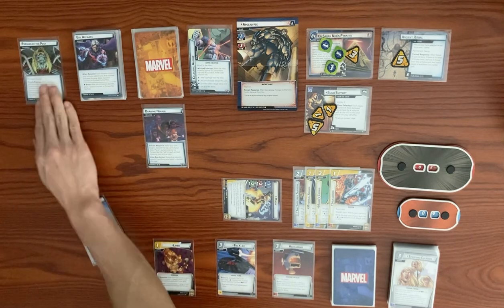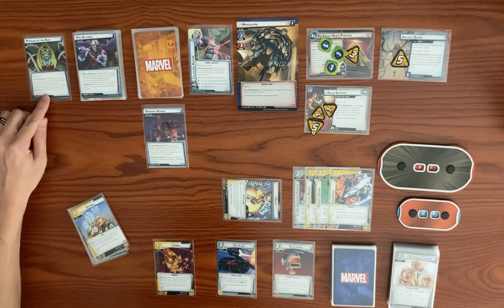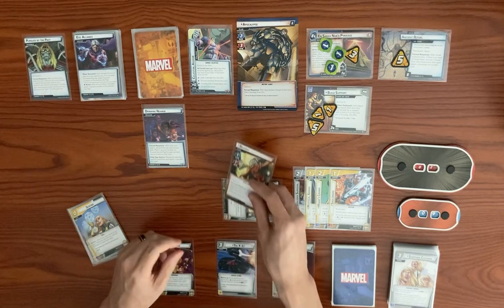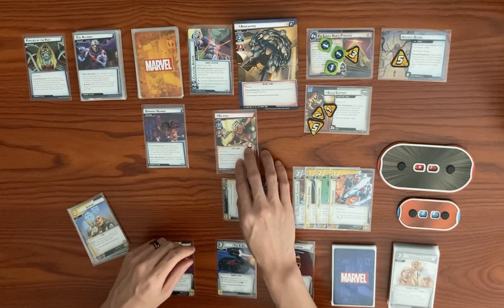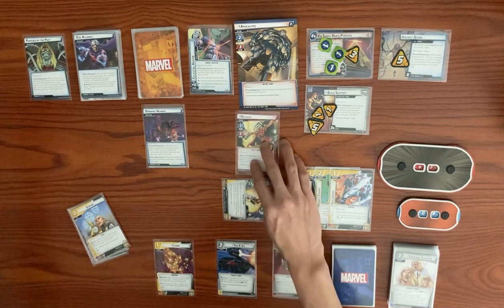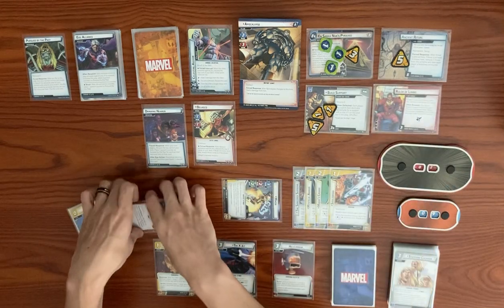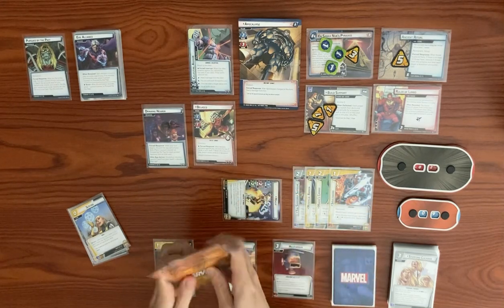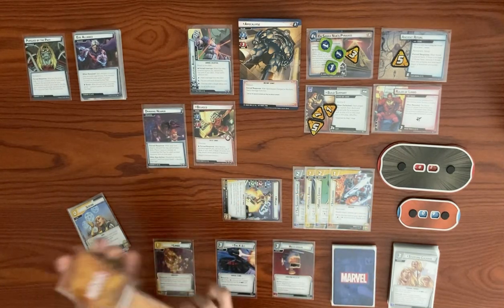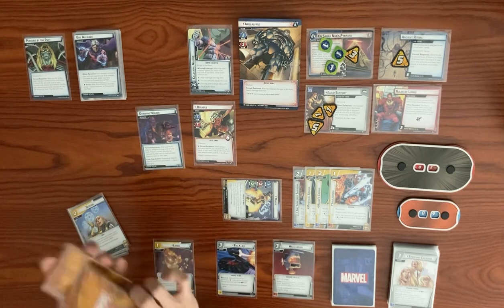Our turn begins — Drawing Near triggers: we place a pursuit counter on Pursued by the Past. There are now four counters, so we remove each counter. Since our nemesis minion is not in play, we flip the card over. Flip side reads: spawn every time this side flips — find your nemesis minion and reveal it, search the set-aside area for nemesis side scheme and reveal it, shuffle remaining nemesis cards into the encounter deck, then flip back over. We get Belasco as nemesis and the Ruler of Limbo side scheme.